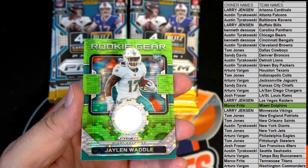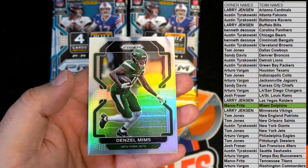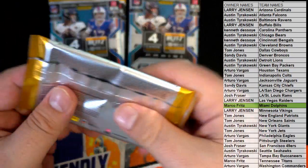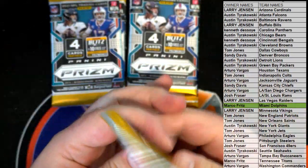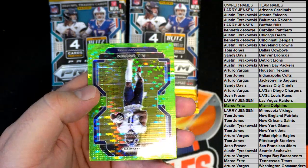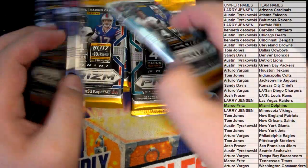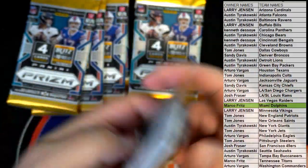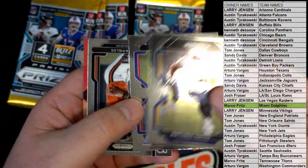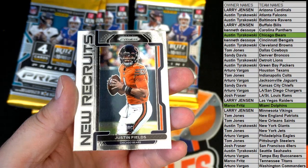Marco, that's you buddy, good one, called your shot man. Nice Waddle rookie gear, absolute beauty. Mims over there for the Jets, TJ. Horn rookie. AJ Brown - you need to trade in. Antonio Gates. Fields rookie for the Bears.